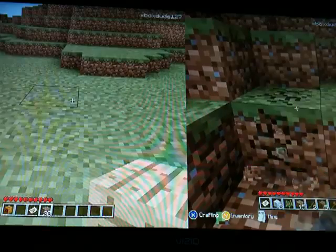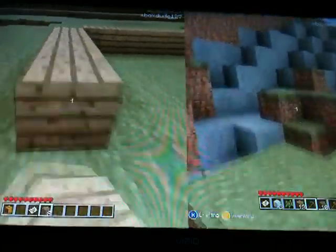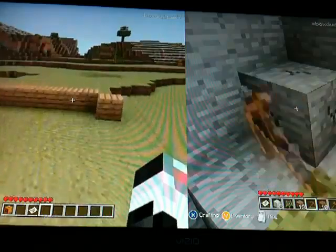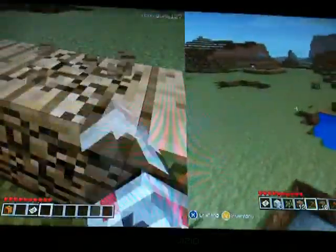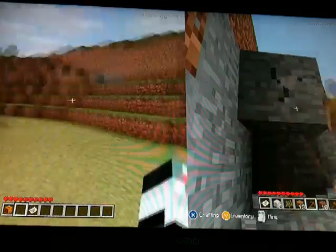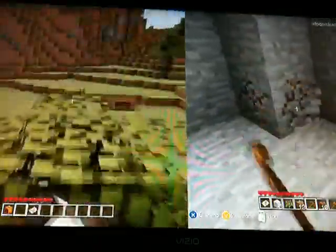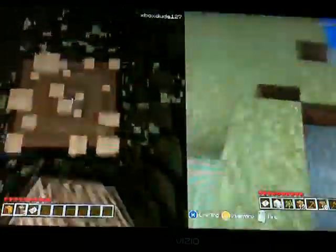I already got a cobblestone axe — I mean a wooden axe. I'm going to make a pickaxe real quick to get cobblestone tools. Pretty much our main roles on Minecraft when we do multiplayer: I'm the one who gets all the supplies and tools because I can get cobblestone tools real quick, and he's the house designer. We're on his account — I have my own Xbox Live account but it's messing up, like I can't look around on Minecraft or talk with my friends on Call of Duty, and it's not the settings.